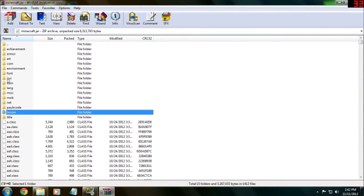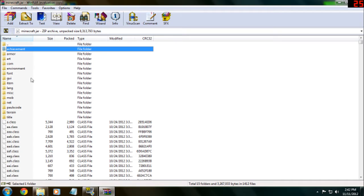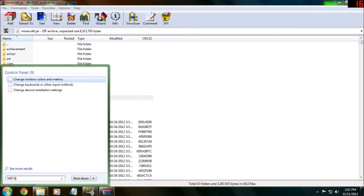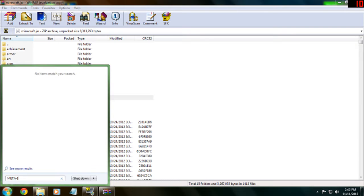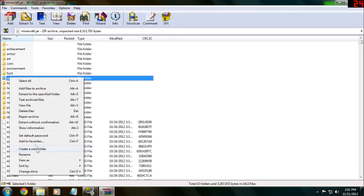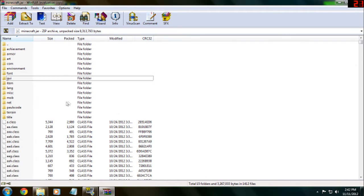You might see — if you've done this before you won't see it, but if this is your first time, you will see a folder called META-INF. It looks like META dash INF. It's a folder — you want to right-click that folder and delete it. Delete the files in META-INF.